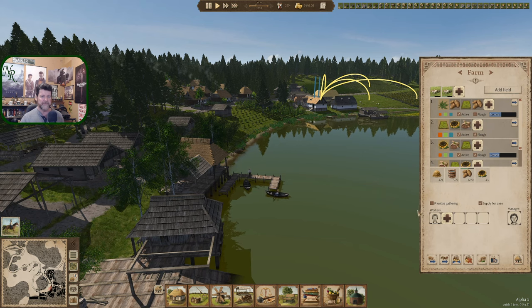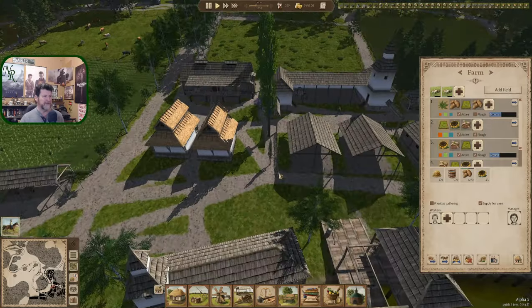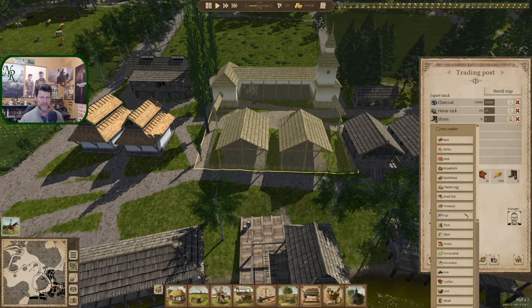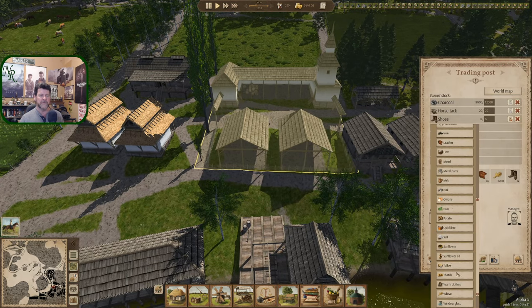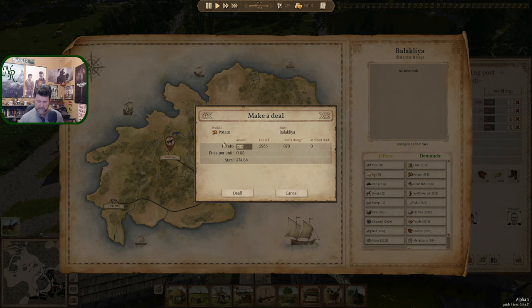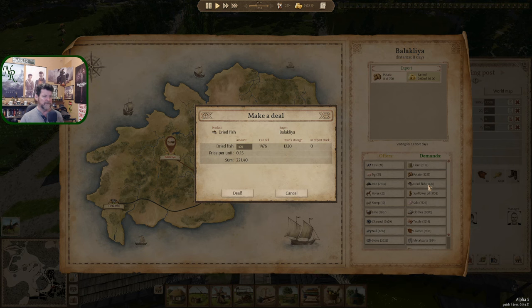They're about half rotted already, so let's get rid of about maybe 700 of those. Let's pull in potatoes — 700, temporary. There's still six shoes over here. Potatoes: 700 deal. You do not do shoes — you do dried fish. 1,200. We're in the season now, so we could get rid of probably 700 dried fish as well.